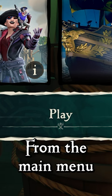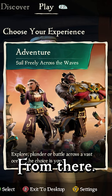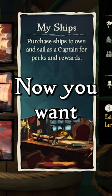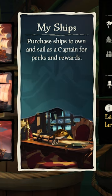First, from the main menu, go ahead and select Play. From there, select the box that says Adventure — don't mind if the picture is different. Now you want to hover over the box that says My Ships.